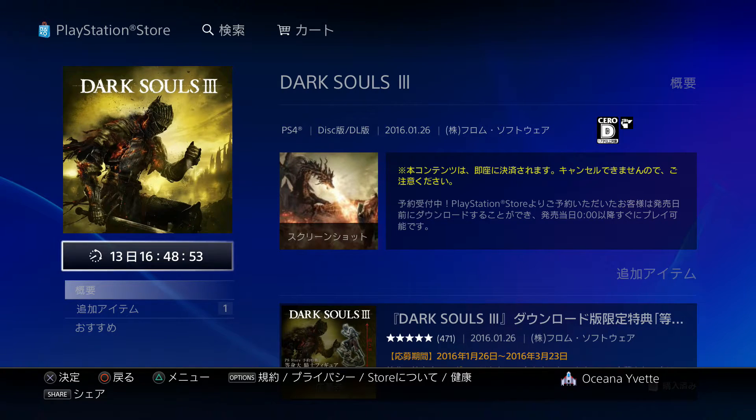I hope you guys know that you have to repurchase this on the Japanese store. You can get Japanese PlayStation Network cards off of a site called Play Asia, or search for Japanese codes — you can even get them off eBay. Get yourself a yen card. This will get you Dark Souls 3 — I'm not sure if this is the collector's edition or just default — for roughly $80 US dollars.